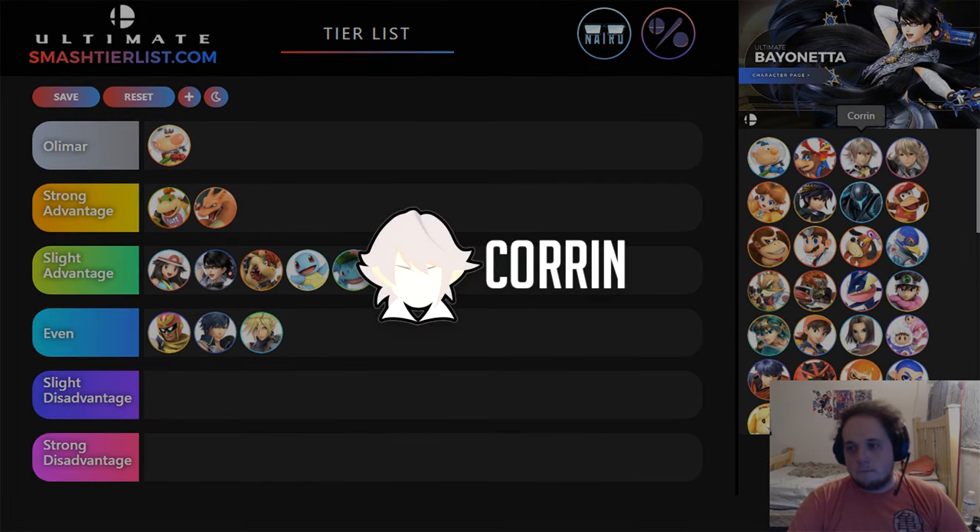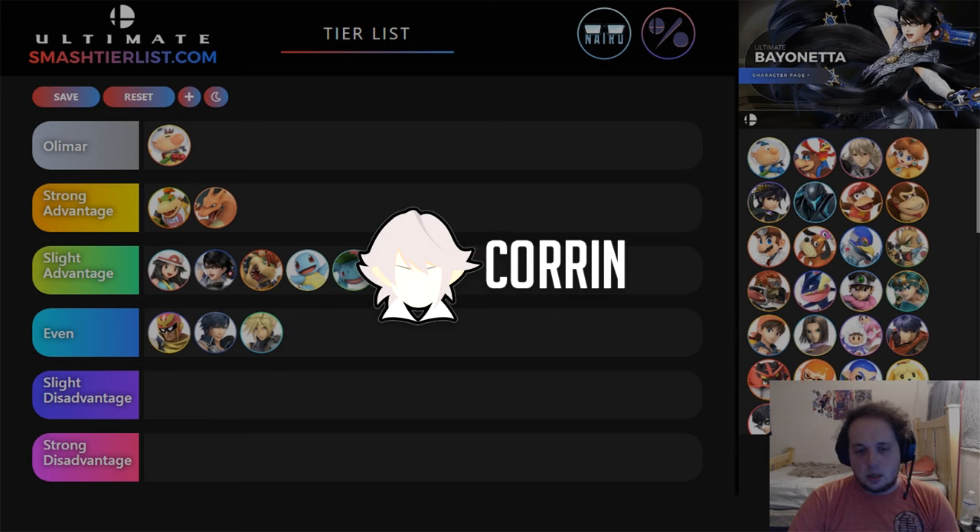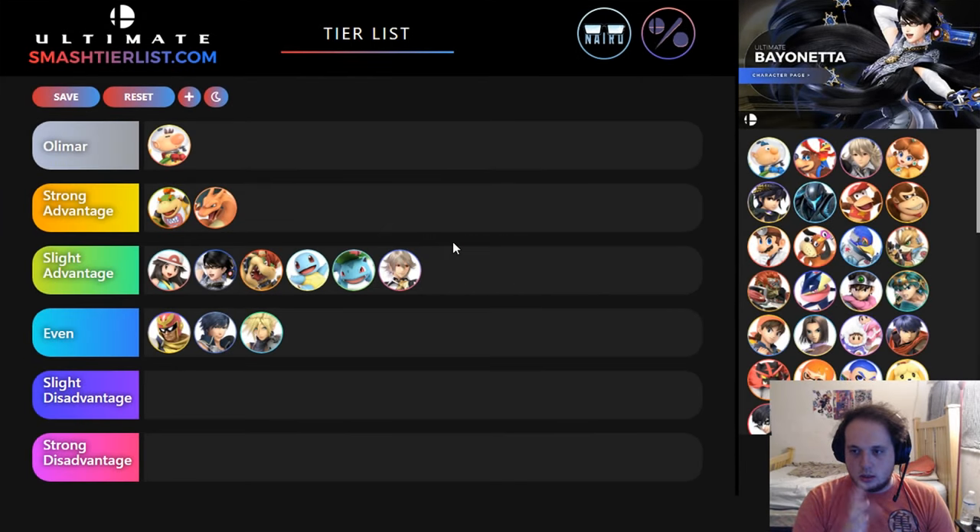Corrin — I want to say slight advantage. Pin's definitely not as omnipotent as it was in Smash 4. Her aerials are still pretty good and she can juggle pretty well; it's kind of hard outside of the juggling. You can challenge her off stage a lot more now. It's pretty much — instead of neutral being free for Corrin and the juggles being super oppressive — neutral is now a lot more in your favor. They can't just pin for free, you can catch them and challenge them a lot more now.